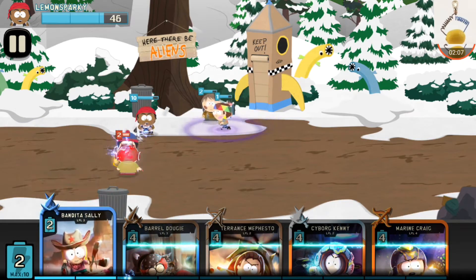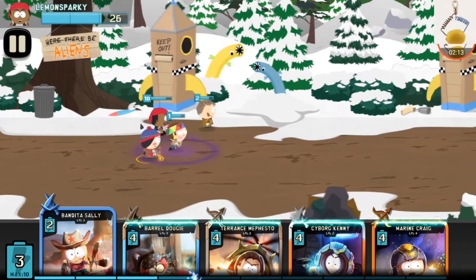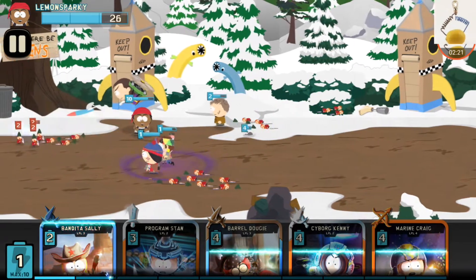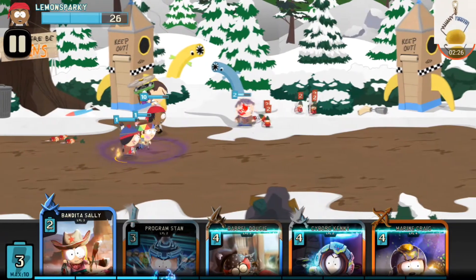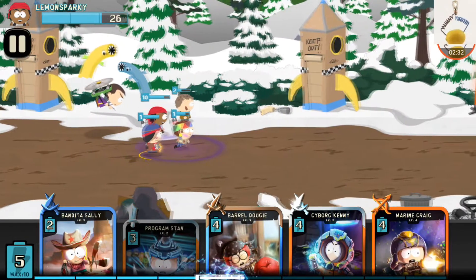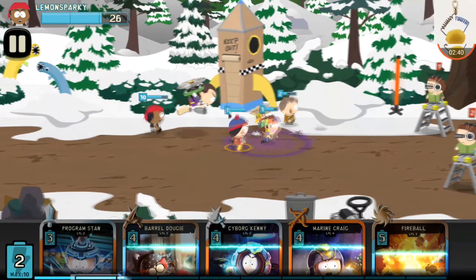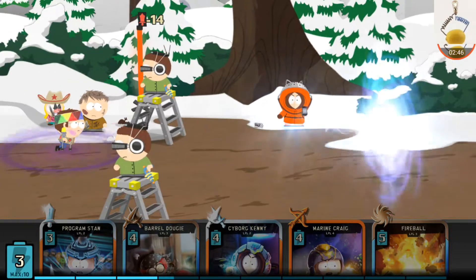I either have him or one of my Stans as a tank, and I like to play my range cards in the back. This is why I like using the Stan cards — they have a lot of AOE effects, and it doesn't matter what mob comes your way, you just easily take care of them. I'm gonna have my Bandita Sally right there and another rat swarm. I really hate those towers but my cards are gonna take care of them real quick.